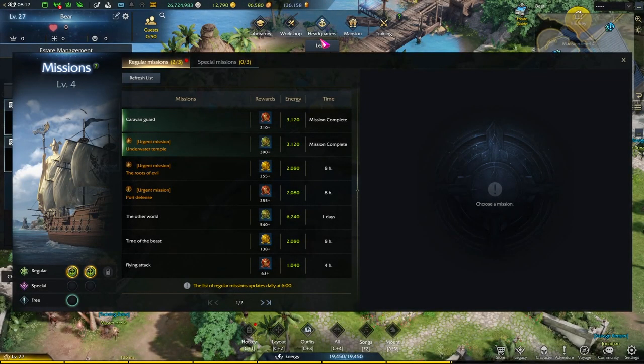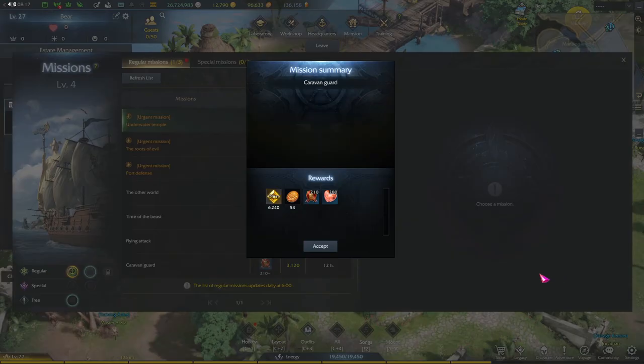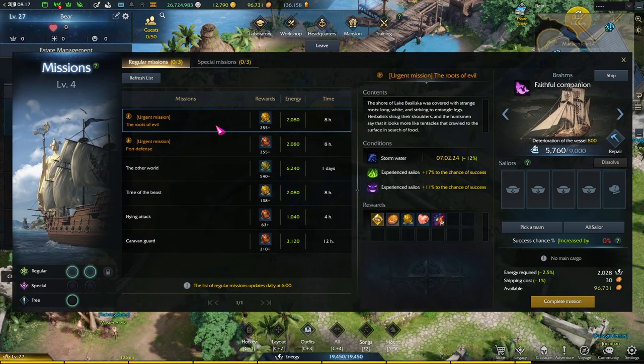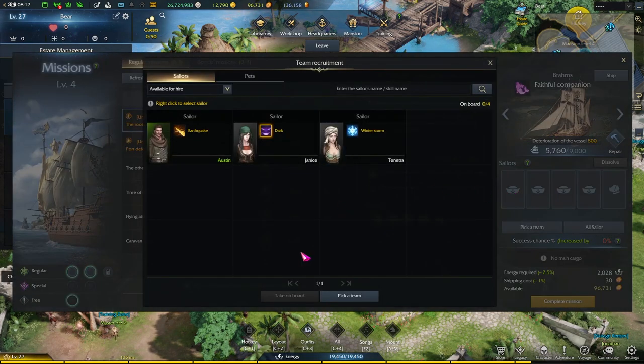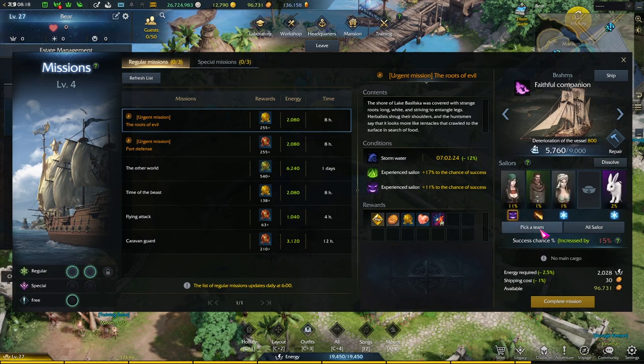Next is the headquarters facility. This is where you send out your naval squad to do missions, which give you different kinds of rewards like pirate coins, tokens, and other sorts of collectibles. The way this works is that you select a mission, you select sailors — you normally want to select sailors that match the conditions of the mission. For example, I'm going to choose someone with dark, and because I chose someone with dark and it is one of the conditions, the success chance went up. You can also change the ship to match the condition to have a higher chance. You can also click the pick a team button — this is basically an auto team that automatically picks the best team for you.